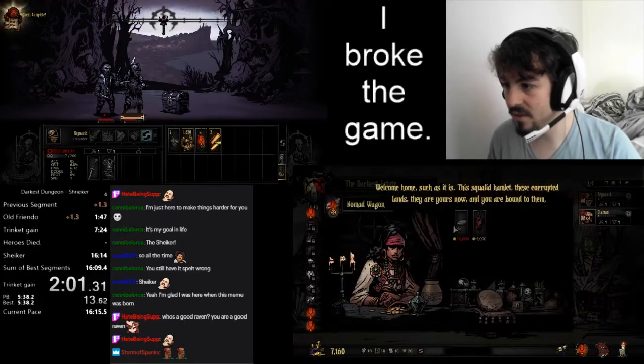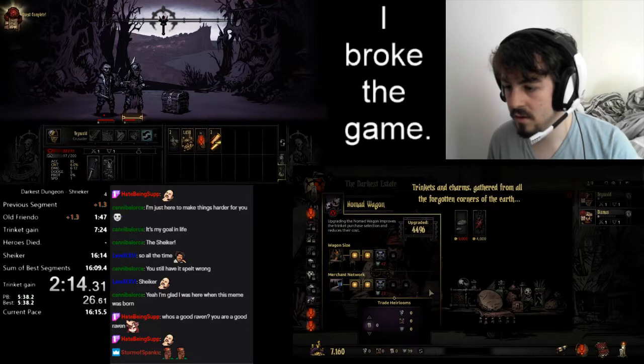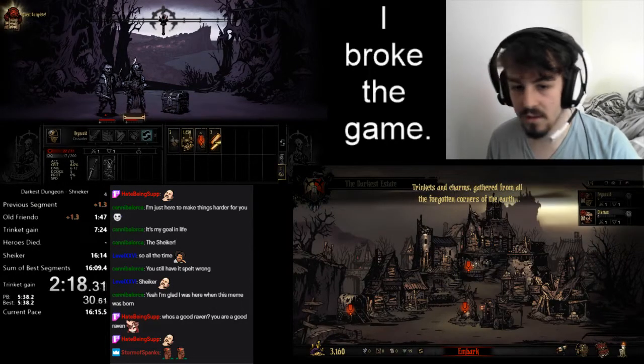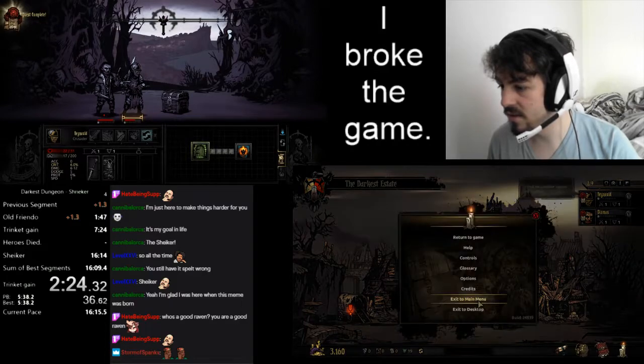Since every time we're doing this we're getting a trinket — this Squalid Hamlet, these Corrupted Lands — menuing. Cool, purchase. Go out, go in. Unequip all trinkets and menu.